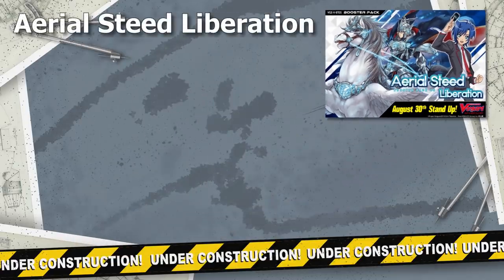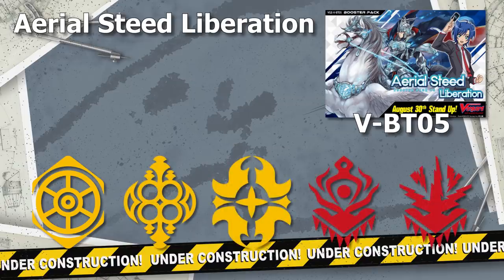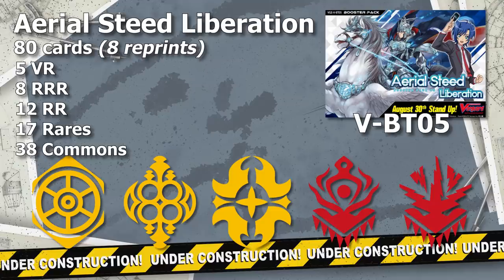Aerial Steed Liberation is the fifth booster in the main Vanguard support line with its set code being VBT05. The clans supported are Royal Paladin, Oracle Think Tank, Gold Paladin, Nubatama, and Narukami — the Miyagi Academy Card Fight Club characters, which is why some people refer to this set as Miyagi Academy version 2. The set contains 80 different cards, of which 8 are reprints — all trigger reprints from 3 of the 5 clans, excluding Gold Paladin and Nubatama. The card rarities are 5 VRs, 8 Triple Rs, 12 Double Rs, 17 Rares, and 38 Commons.